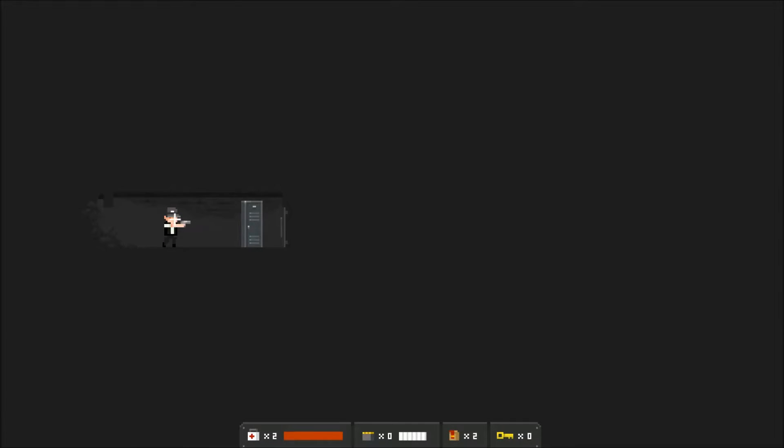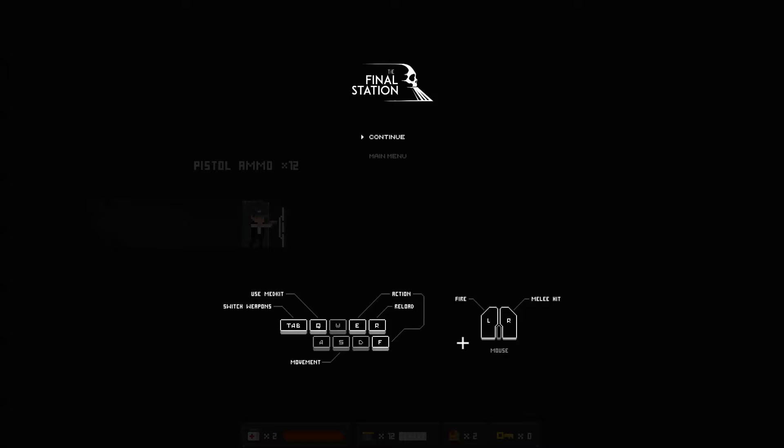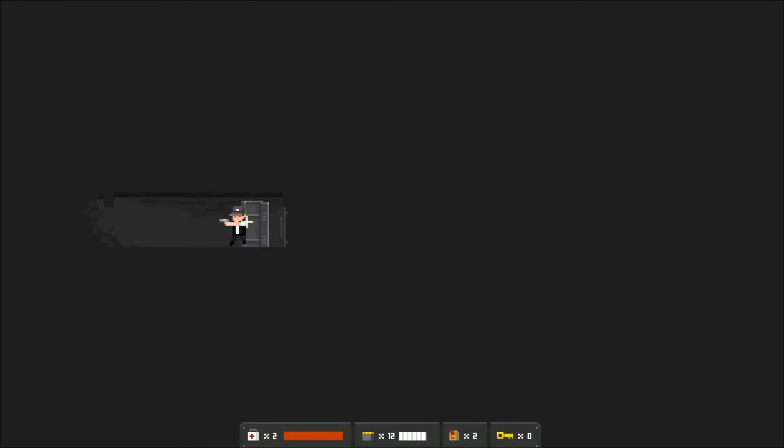Okay, and there we are — we are that guy. Apparently we shoot at our cursor and we move around with W, A, S, and D. If we hit escape, we can see the keyboard commands. We can fire with the left mouse button, melee hit with the right, R is reload. Movement is WASD. F or E is action, Q is your medkit, and you can swap weapons with tap. Simple enough. I don't seem to have any additional weapons, and I just reloaded my gun.